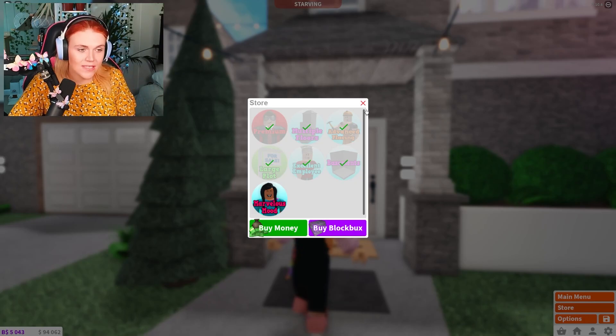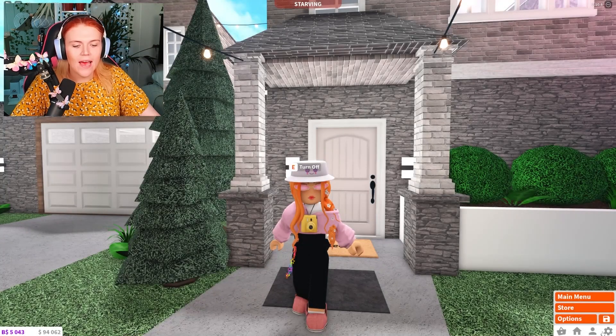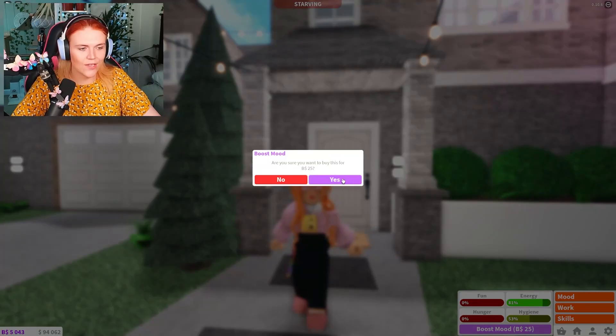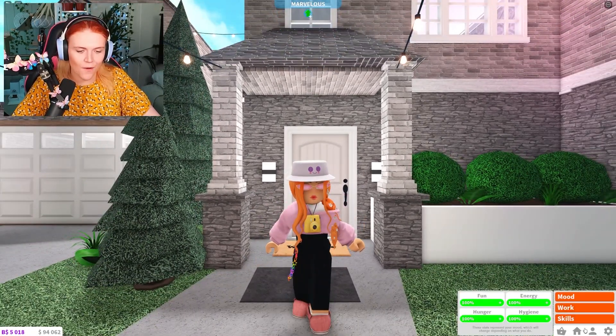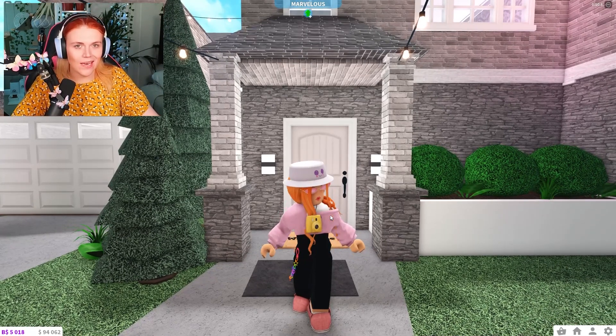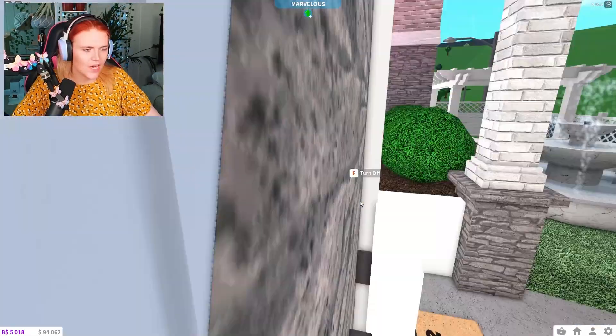The Marvelous Mood pass works by decreasing the time it takes for negative effects to happen and increasing the time that positive effects last. As you can see, I now have Marvelous Mood, so my mood-related things will go down a lot slower. We'll boost my mood and it should take longer to come back down.